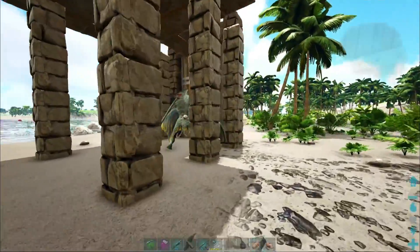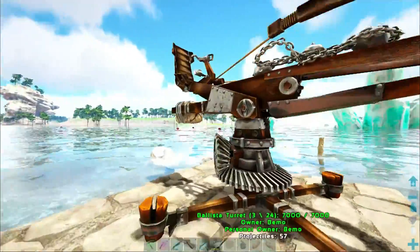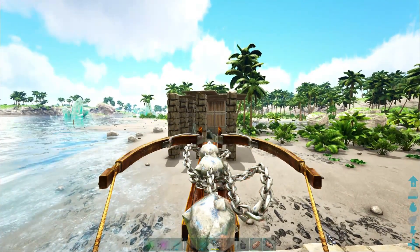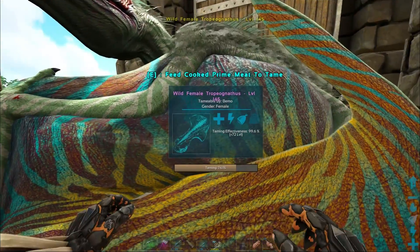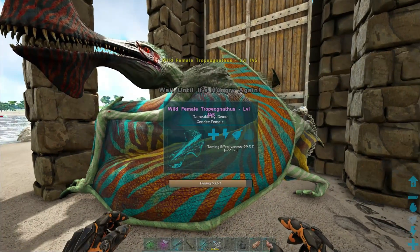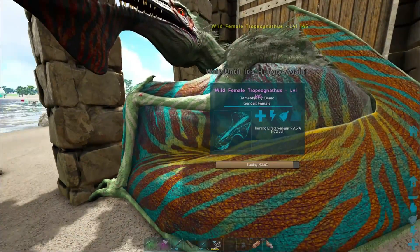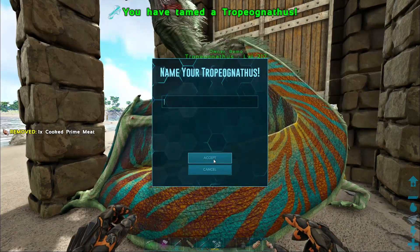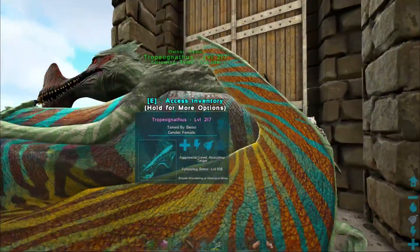All right, so we need two more pieces of meat. I think I might have over-made the bolas. Awesome — one more. That's a weird color pattern. So you can ride these, I think, without a saddle or with a saddle. We got it! Nice. Actually no, you do need a saddle. Huh, I thought it was with or without — but it isn't. Okay.